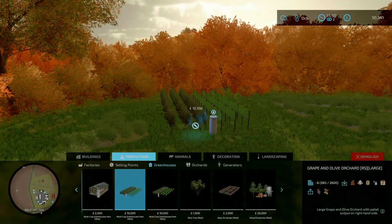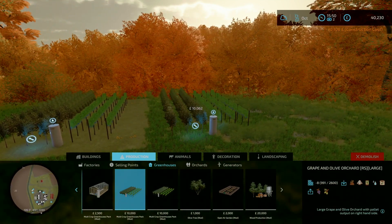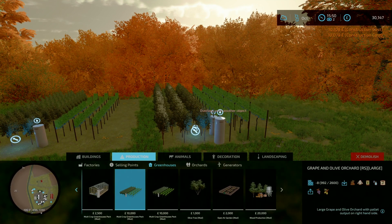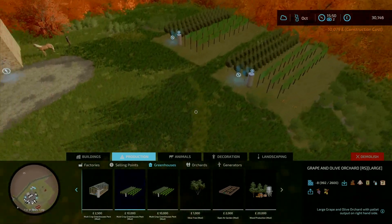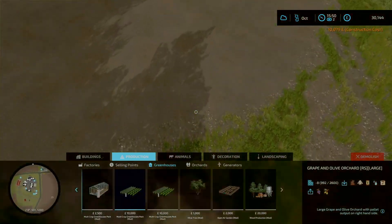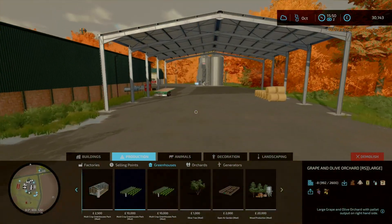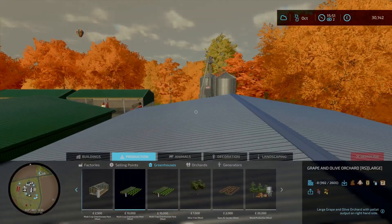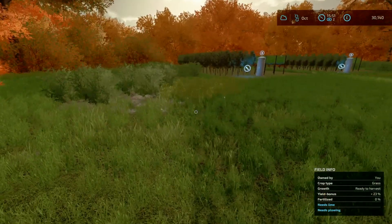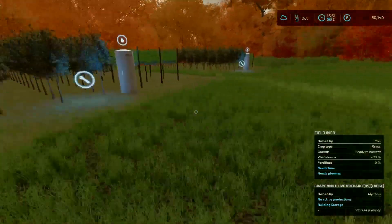So while we're waiting for that huge contract on field 34 to finish, I thought we might put in some olives — why not? They look good — olives and grapes. We'll head down over here. Oh, on top of the roof. I'll go out a bit mate, it might be easier. What do these need?